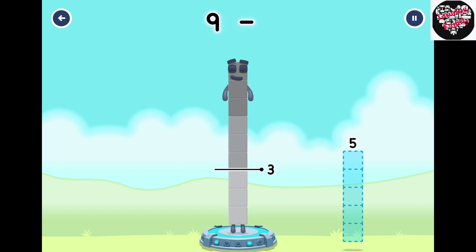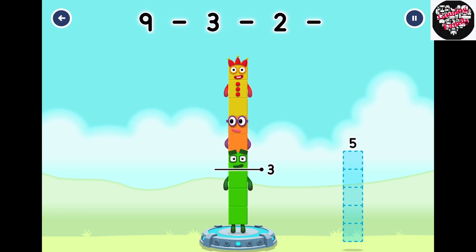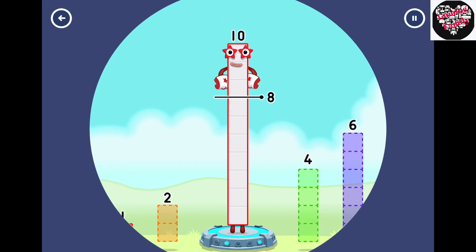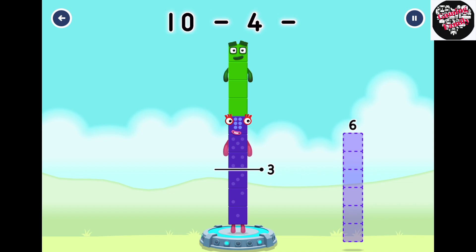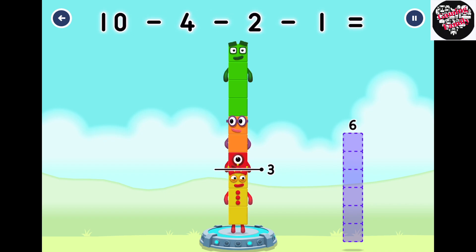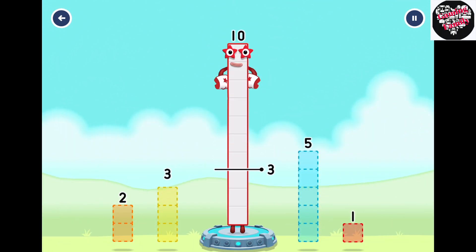9 minus 3 minus 2 minus 1 equals 3. Take number blocks away from 10 to leave 3. 4, 2, 1. That's right! 10 minus 4 minus 2 minus 1 equals 3.